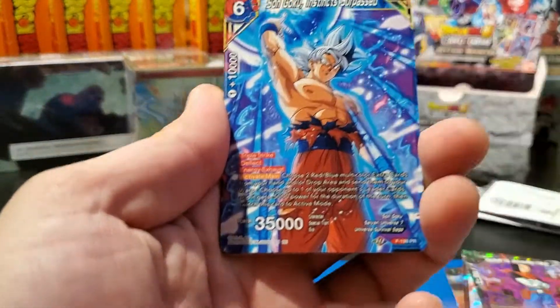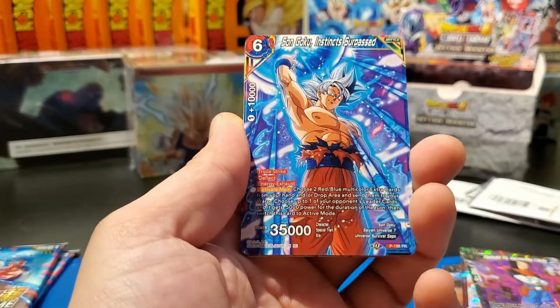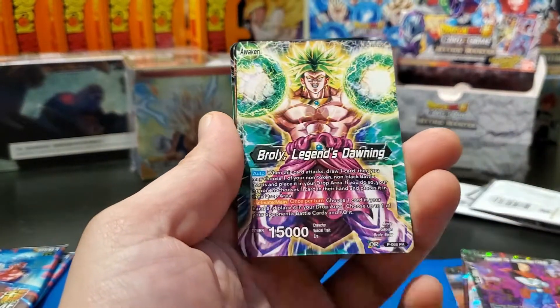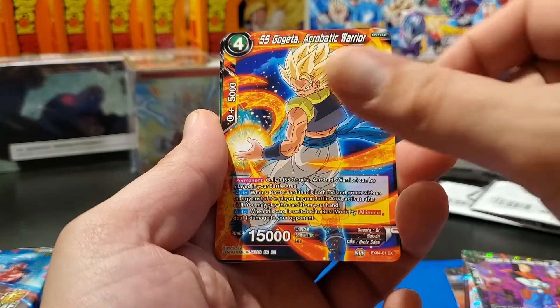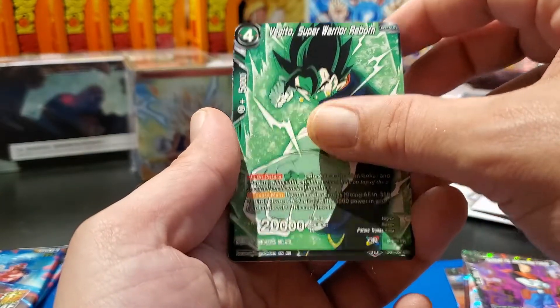Now that would be quite the pleasant surprise to see at the back of this deck. Okay — Broly again, Dark Temptation, we've got Super Saiyan Gogeta, and Super Warrior Reborn.